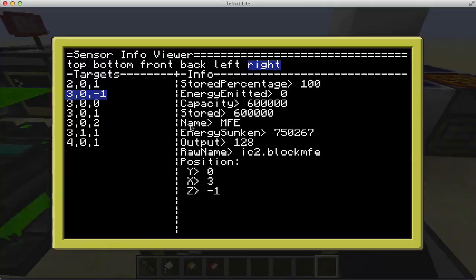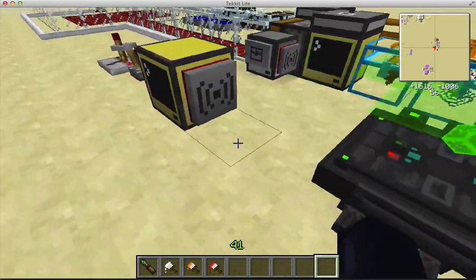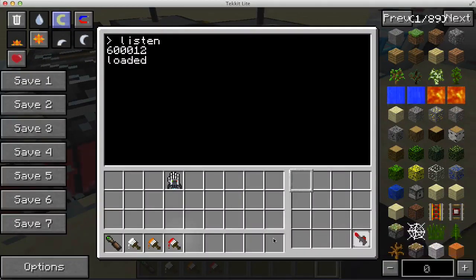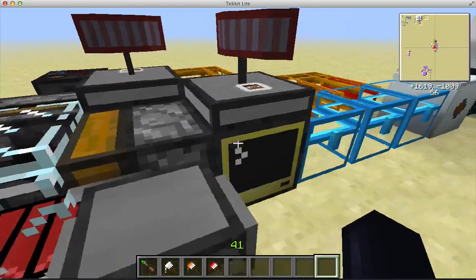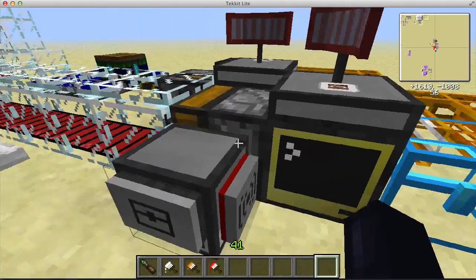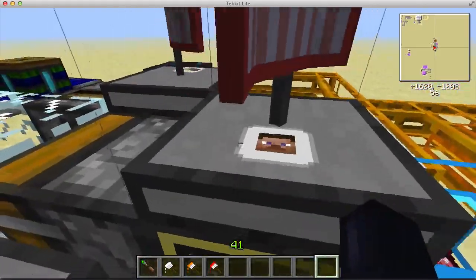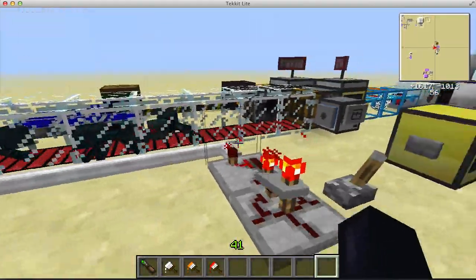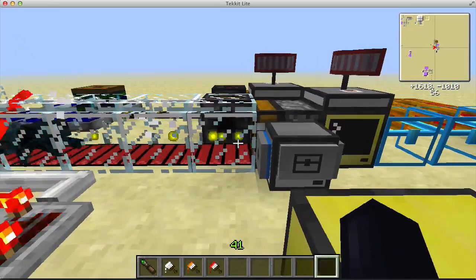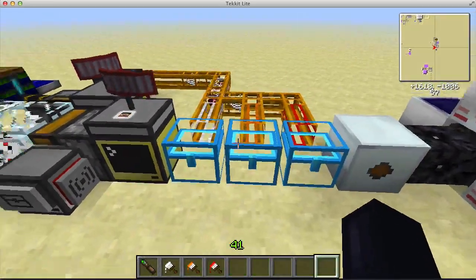Over there I have an MFE with stored capacity — IC2 has a little sensor thing for this. This turtle has it here and it can just be a Mark 1, it's simple. You can set up the number of shots you want it to make; you can calculate it with your energy and power usage, but I'm doing 30 shots for this example. Now I'm releasing some spiders over there, and as soon as the sensor detects them — it says Mark 1 so the range isn't huge — it starts shooting them. The other sensor sees items and starts pulling them out, and the items come over there. It's pretty much automatic.